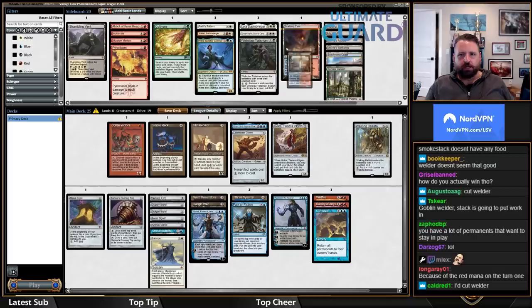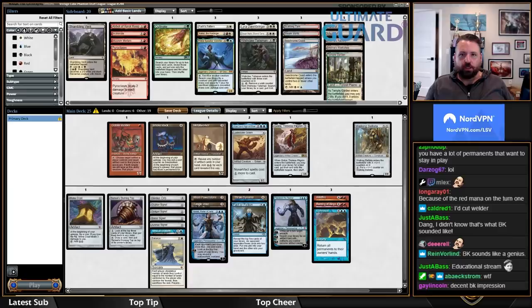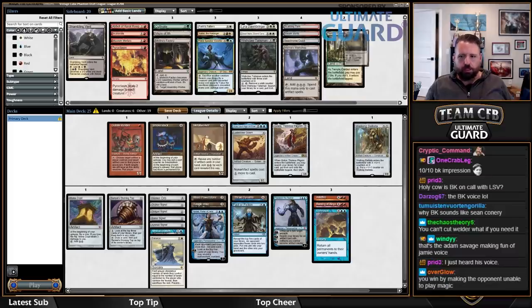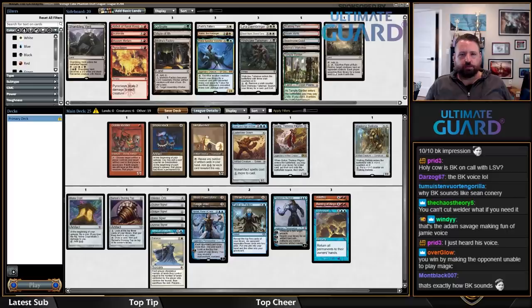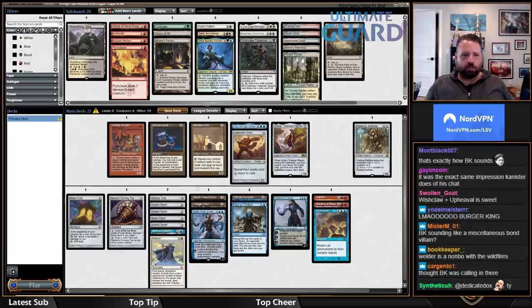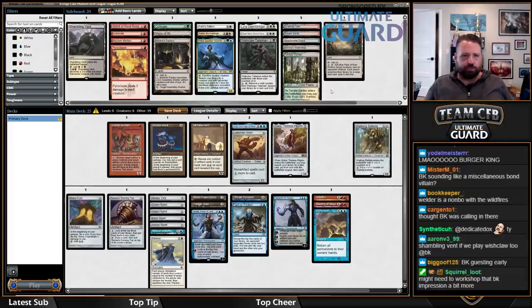So right now I've got two blue-red lands and a blue-white land as my fixing, plus Mishra's Workshop. I'm not currently playing Magma Opus or Mishra's Factory. If I play Field of Ruin, I'd also play a Plains, two Mountains, and the rest Islands. I'm going to play three Mountains. Six Islands is nine blue sources. I have one blue Signet and one red Signet and the rest are white. I'm not actually loving Field of Ruin now that I'm looking at it.